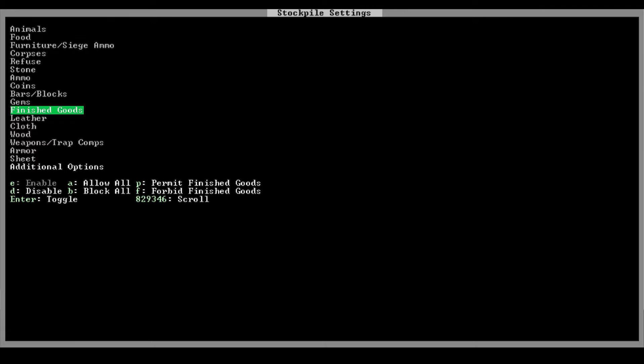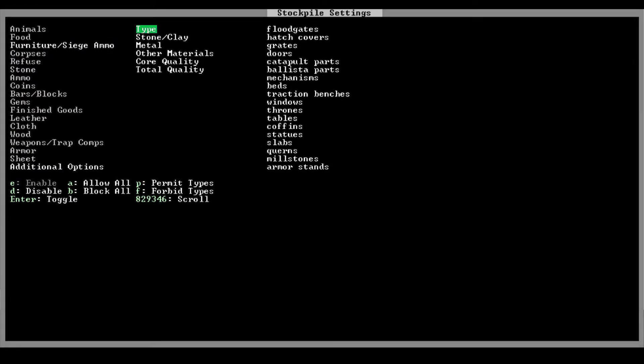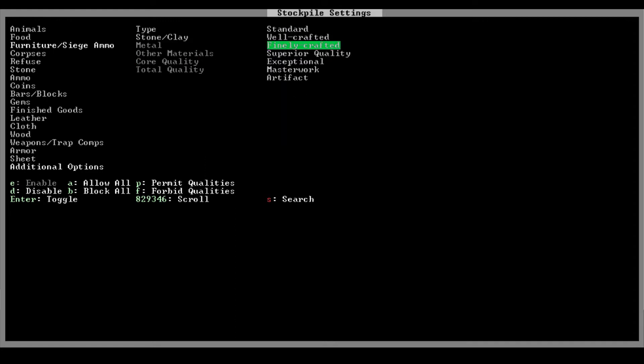You can also use custom stockpiles to make the contents of a stockpile very specific. When a stockpile type is enabled, it usually reveals a couple of lists with even more options. Let's say we wanted a stockpile where our dwarves could store nothing but finely crafted porcelain doors. We would go to Furniture Siege Ammo and select E to enable that category. By default, all materials and quality types are allowed, so press B to block all. Then under Type, highlight Doors and press Enter. Under Stone Clay, highlight Porcelain and press Enter. And under Core Quality, toggle Finely Crafted. If you want to allow qualities higher than Finely Crafted, you'll have to toggle each of them individually.